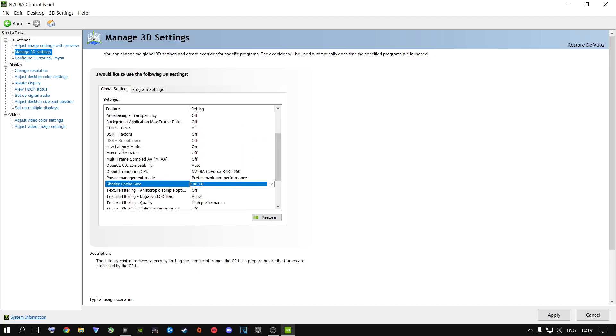A lot of people have asked about the Low Latency Mode. Many only have the Ultra option — if that's you, go ahead and put it at Ultra. If you have the On option, I recommend playing around with both. I have mine set to On with my 9700K, RTX 2060 OC, and 16 gigs of RAM, everything overclocked.